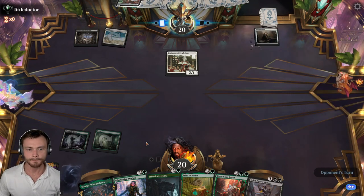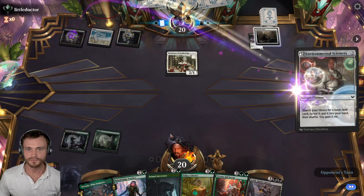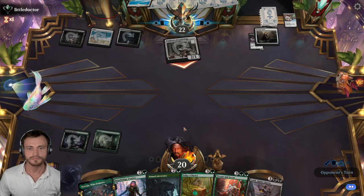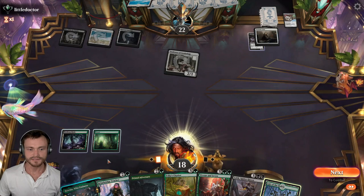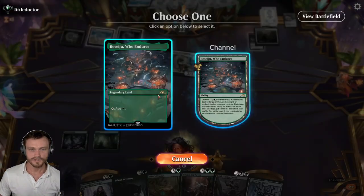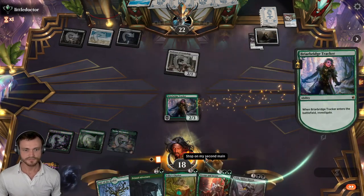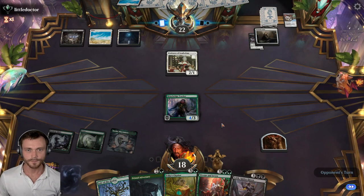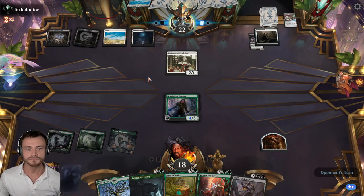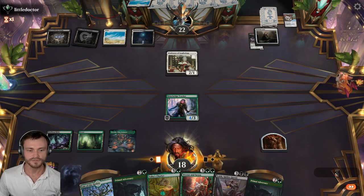We can besiege that, probably need to hit our land drops but we could. Take two. Land — tap land though. Probably do this now anyway. Take the Tracker here. We're also tight on double black for Lolth but we'll get there. Tap land for the opponent as well. Do nothing. Well, we'll attack here first, see what happens.